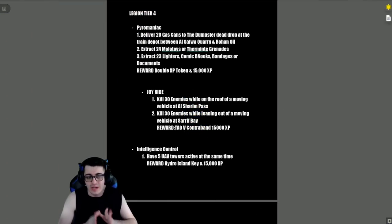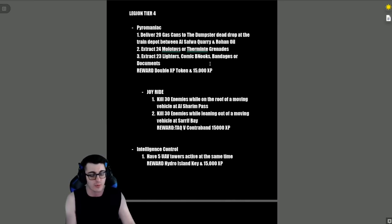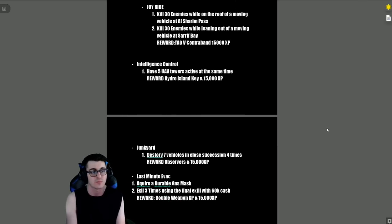Legion Tier 4: 'Pyromaniac' — deliver 20 gas cans to the dumpster dead drop at the train depot between Al Safwa Quarry and Rohan Oil, extract 24 molotovs or thermite grenades, and extract 23 lighters, comic books, bandages, or documents. The reward is a double XP token and 15,000 XP.